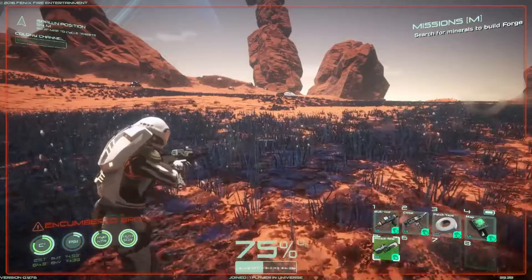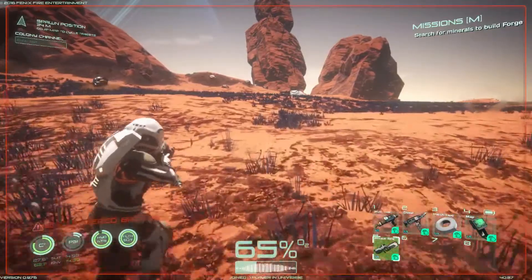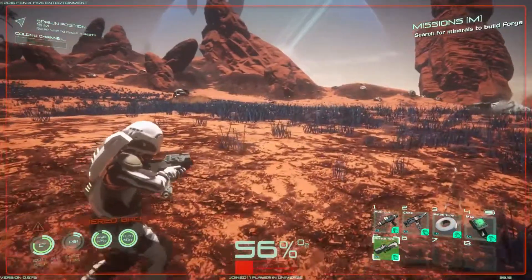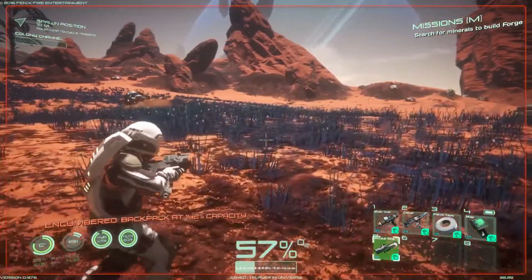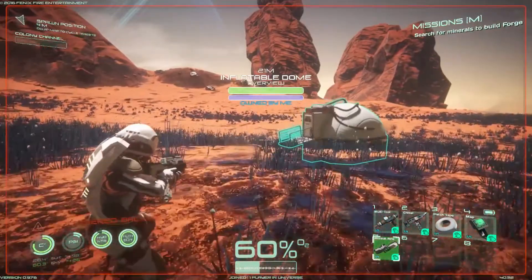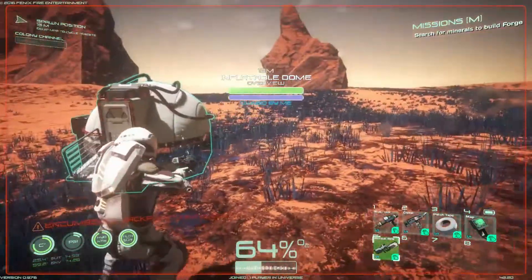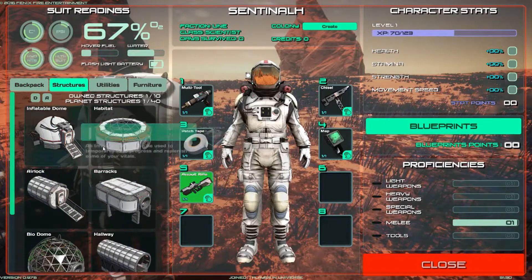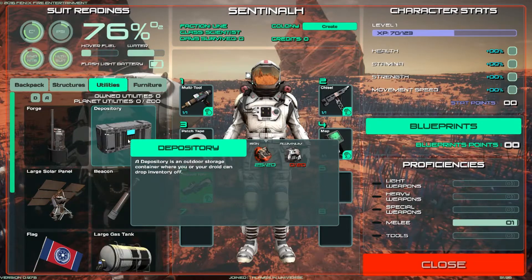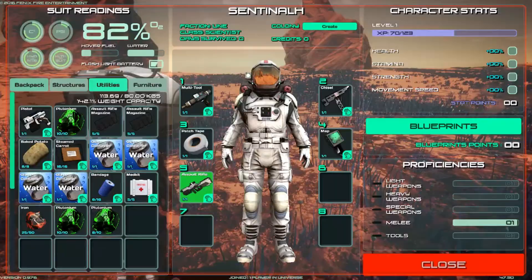I'm moving a bit slower. Sprinting drains my O2 very, very quickly — and it starts going ba-boom, ba-boom. So O2, we've got our health to the left, we've got our hydration, pressure in our suit. What else can we build? We need to build a depository — an outdoor storage container. I need titanium to build this, but I gotta drop some of this crap off. I've got too much junk.